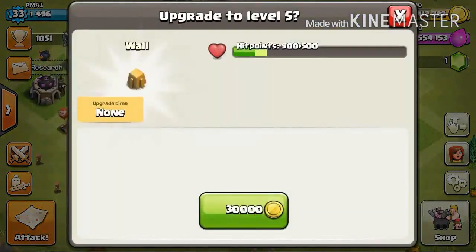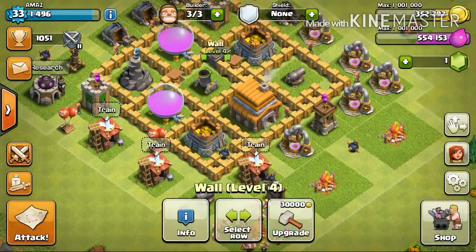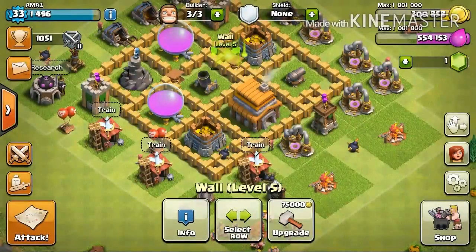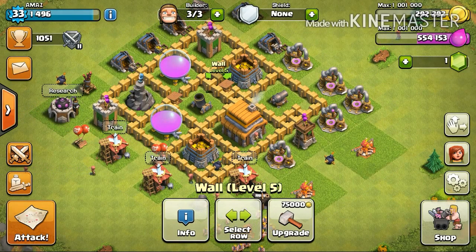There's one down, there's two, there's three, there's four, the fifth one, and the last one. All right, now that we are done with that, I've got a hundred walls which are level 5. So that's good — I'm done with all the walls.